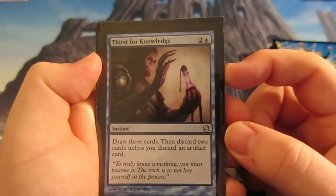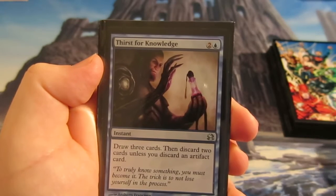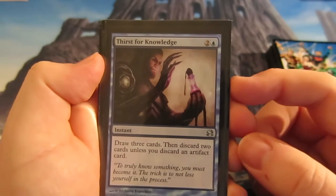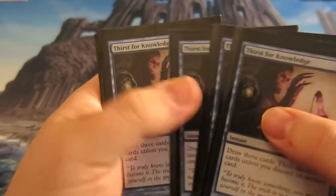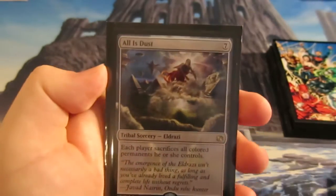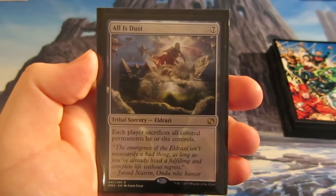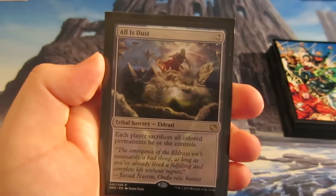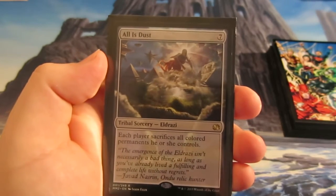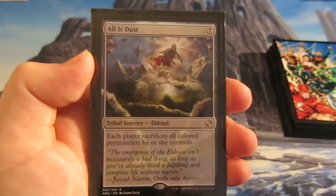Thirst for Knowledge gives us even more card draw: draw three cards and discard two, but if you discard an artifact — like Expedition Maps or Tron lands you don't need — you only discard one. We run a full playset of those. And a one-of All Is Dust: each player sacrifices all colored permanents. Essentially, the only colored permanents we have are the Treasure Mages, but once they've done their job they're just blockers anyway. All Is Dust is a nice removal spell — might go up to two after more gameplay.